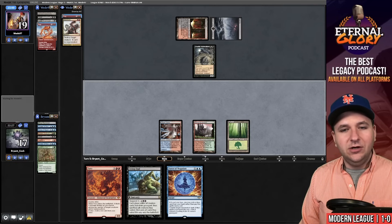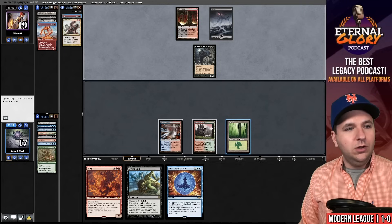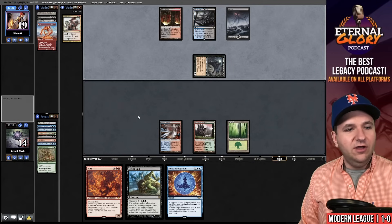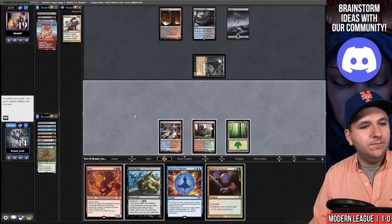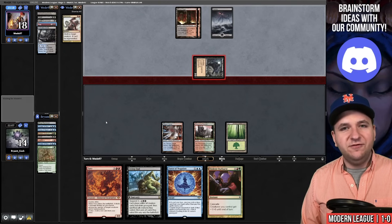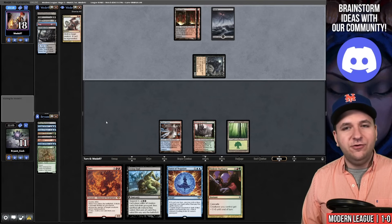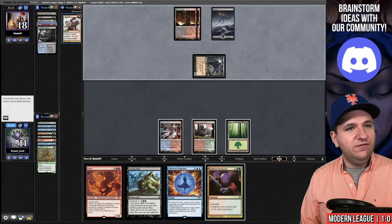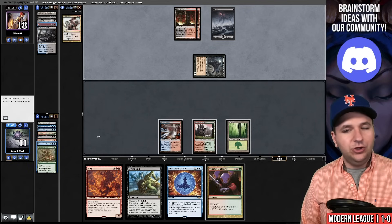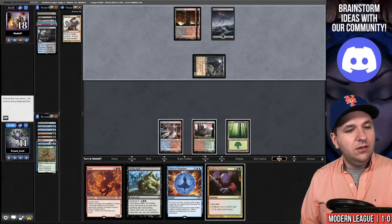They have Dauthi Voidwalker. Force of Negation doesn't help me here — slightly punished for not getting Breeding Pool. They have Fury and Terminate and one unknown. We fall to 14 life. I'm going to take the attack — I don't see a huge difference between being at 14 or 11, and this way if they tap out in their second main phase I can get them. They don't tap out. If I Violent Outburst here, we get back Oliphant, Generous Ent, and Curator of Mysteries, but they have Terminate. I think I'm actually going to wait because if I draw another red spell we're in business.